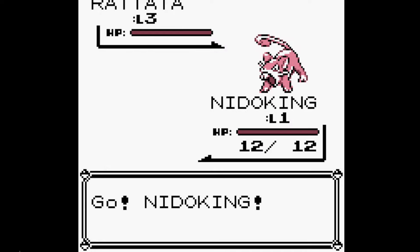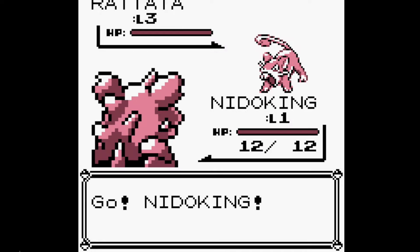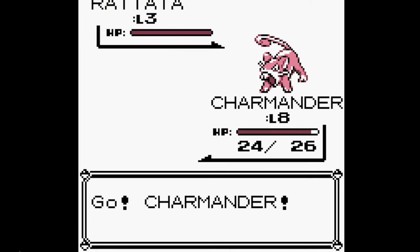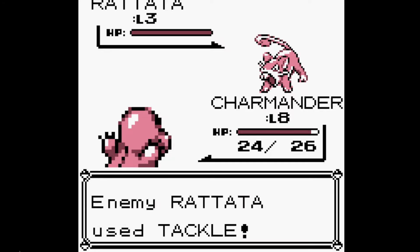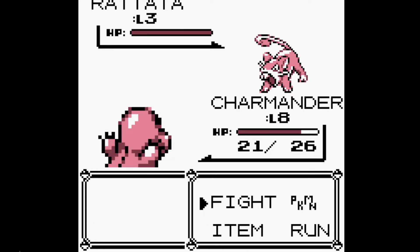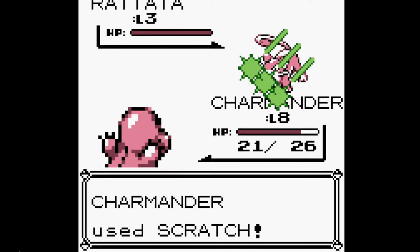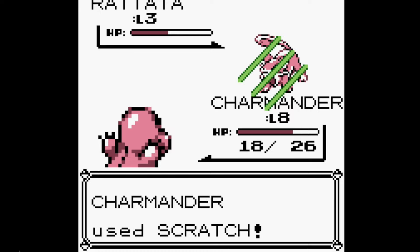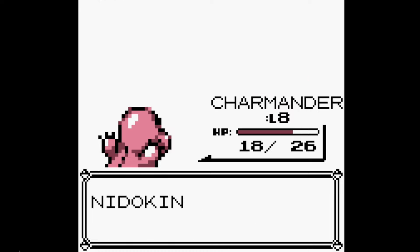This level 3 Rattata should be perfect. We just send out Nidoking first and then we kill it with Charmander, then we can share the experience. There we go — Nidoking got 12 experience points and he's level 100!